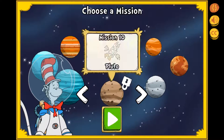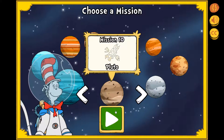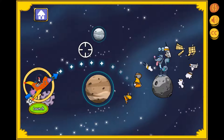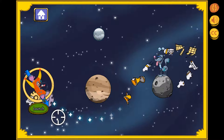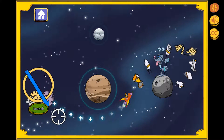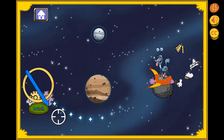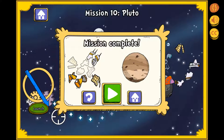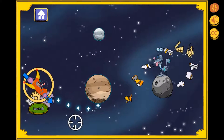Look at all those planets and moons! Where should we go next? Pluto! Let's collect it and clean it up while we're here! You cleared every level! You're truly the best! You mastered the Space Eraser — it's a great cleaner-upper!